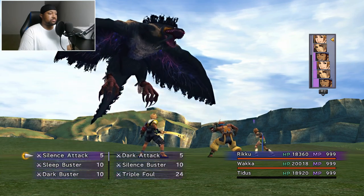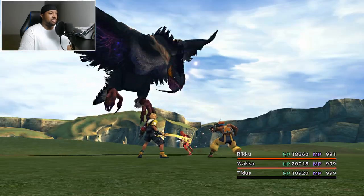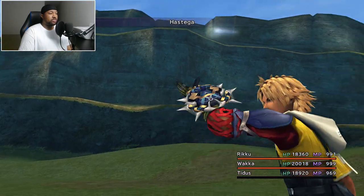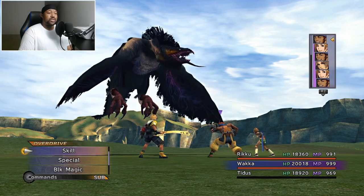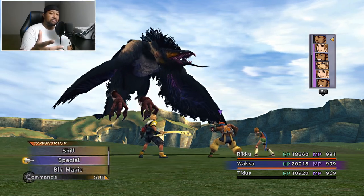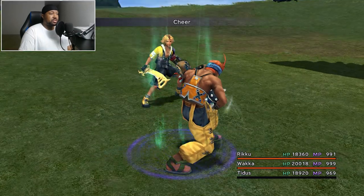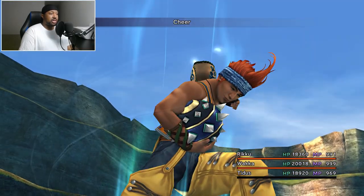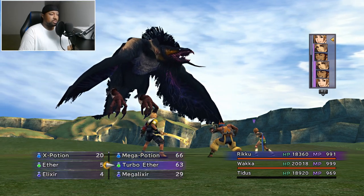For the first turn, use Power Break to lower his strength output. For Tidus, you can cast Hastega on the whole group or just Haste on yourself. For your tank, make sure you always keep him in Sentinel. If you have turns available, use Cheer to increase the party's defense. If you have Rikku in your party, her Overdrive Ultra NulAll gives you five times Cheer plus elemental resistances right away.